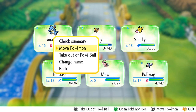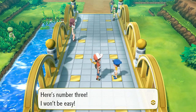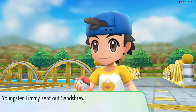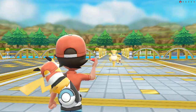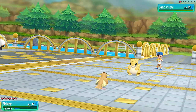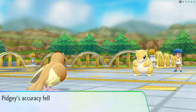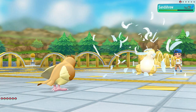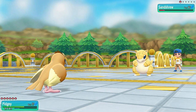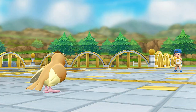Youngster Timmy comes out with Sandshrew. Wing Attack won't be super effective but it's something. He uses Sand Attack - crap! Alright, maximum effort Wing Attack. He uses Scratch, so let's finish this guy off with Wing Attack for the win! That's how you do it.